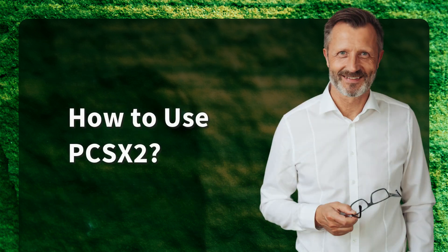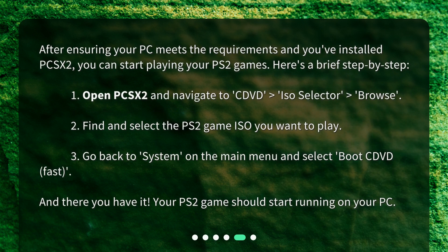How to use PCSX2? After ensuring your PC meets the requirements and you've installed PCSX2, you can start playing your PS2 games. Here's a brief step-by-step: 1. Open PCSX2 and navigate to CDVD > ISO Selector > Browse. 2. Find and select the PS2 game ISO you want to play. 3. Go back to System on the main menu and select Boot CDVD fast. Your PS2 game should start running on your PC.